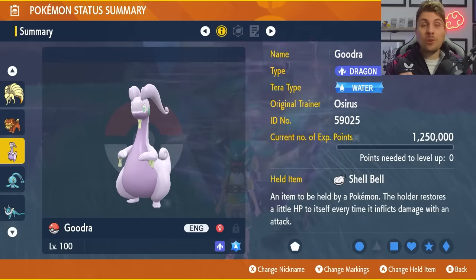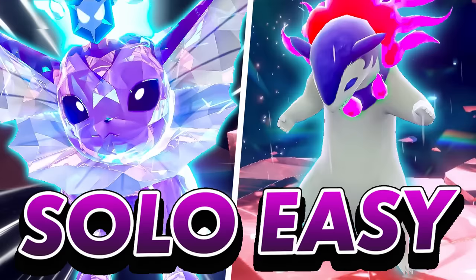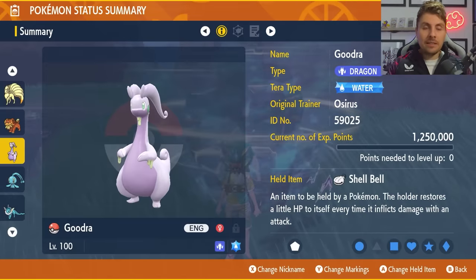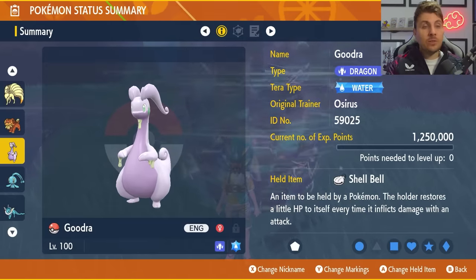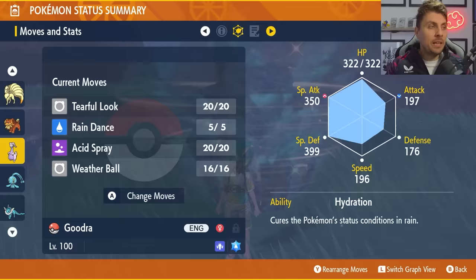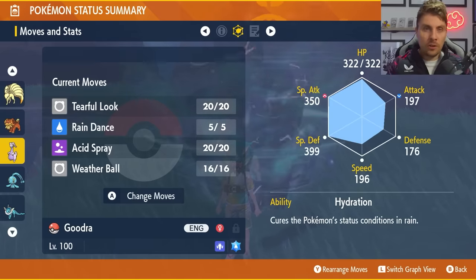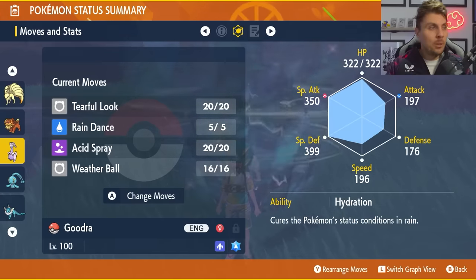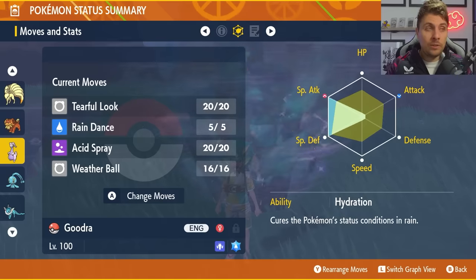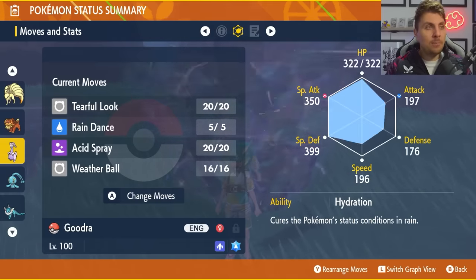The next build for consistency is Goodra. We've featured this and the next Pokémon in our previous videos. The Goodra has the Water Tera typing, Shell Bell as the held item, with moves Tearful Look, Rain Dance, Acid Spray and Weather Ball — Weather Ball can be interchanged for Surf, Scald or Muddy Water. Hydration is the ability with an EV spread of 252 Special Attack, 252 Special Defense and the rest in HP with a modest nature.